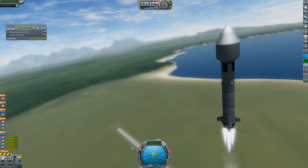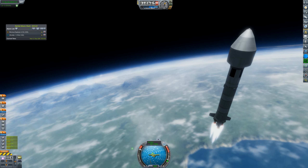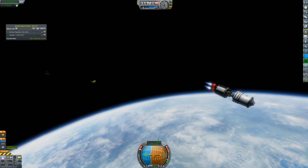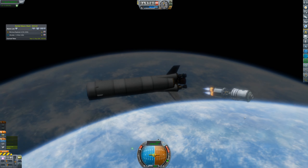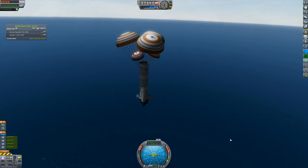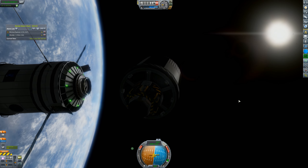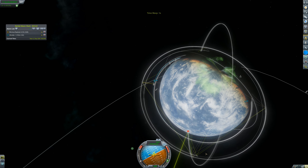Liftoff goes smooth. We accelerate up and out of the atmosphere, putting this station at a 100 kilometer circular-ish orbit. The first stage goes, the fairings jettison nicely, and we get up into orbit without any problems. The second stage has more than enough delta-V, and we go and try to recover it — that landing goes without a hitch. Station is deployed in the proper orbit, and we're now going to burn down to the surface and re-enter the atmosphere.